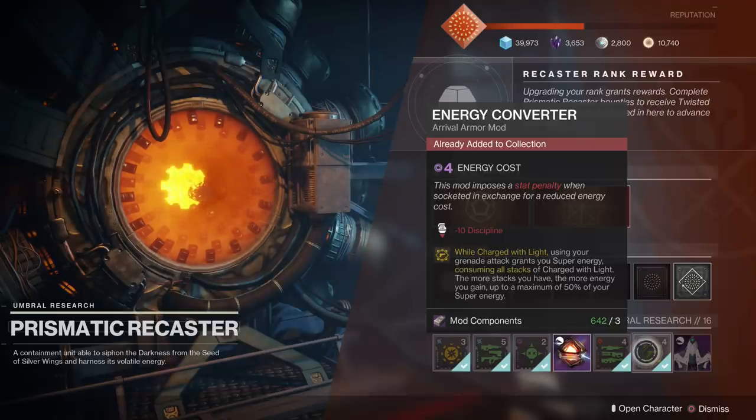If you read the mod description it says: while charged with light, using your grenade attack grants you super energy, consuming all stacks of charge with light. The more stacks you have, the more energy you gain, up to a maximum of 50% of your super energy. We'll go to the Tribute Hall to see exactly how this works because there are some subtle nuances with it.